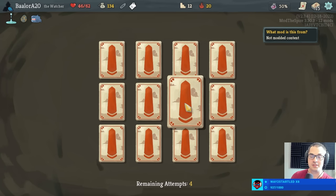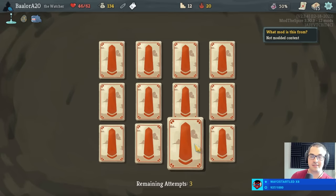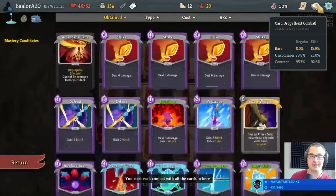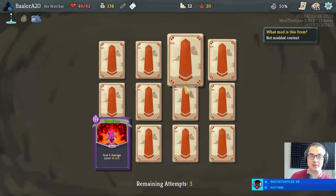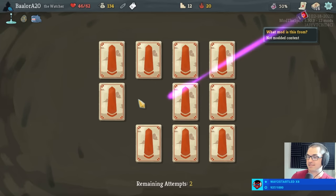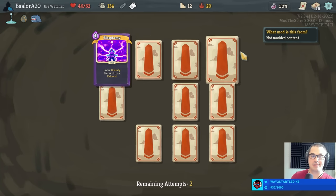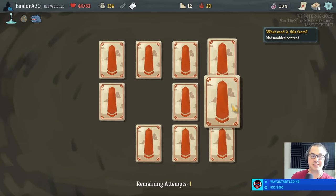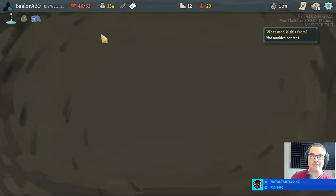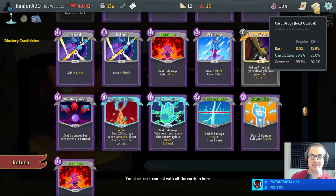Let's go here now — empty body and decay. No clumsies. Eruption plus! I am totally down for double eruption plus. Let's take that. Now I'll look at the corners: blasphemy, opposite corner reach heaven plus, bottom corner decay. Thank you Mr. Gremlin for the eruption plus. Cool, very cool.